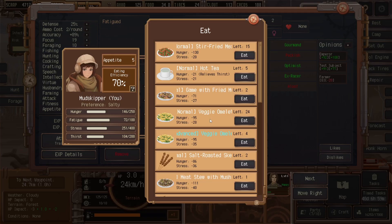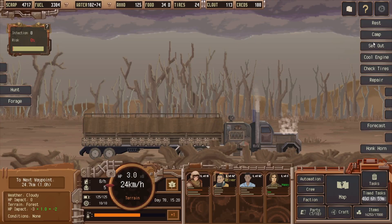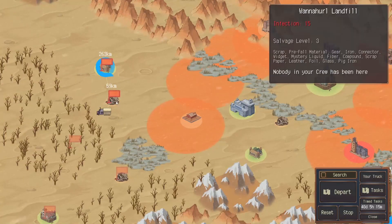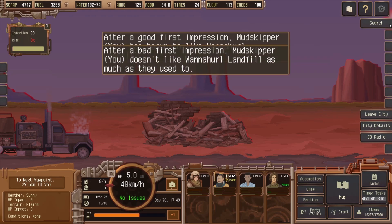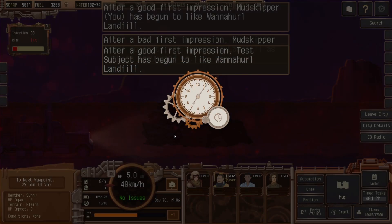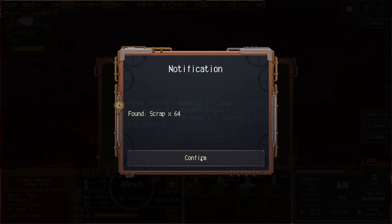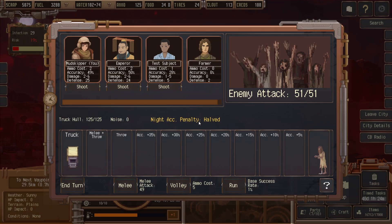That helps. Not hungry anymore. Almost there. And again in the evening — we'll just search for two and a half hours again. We got attacked. We're going to fight. Night penalty — our accuracy is half of what it used to be. I can't complain there. I'm going to save the bullet; you can't really shoot.